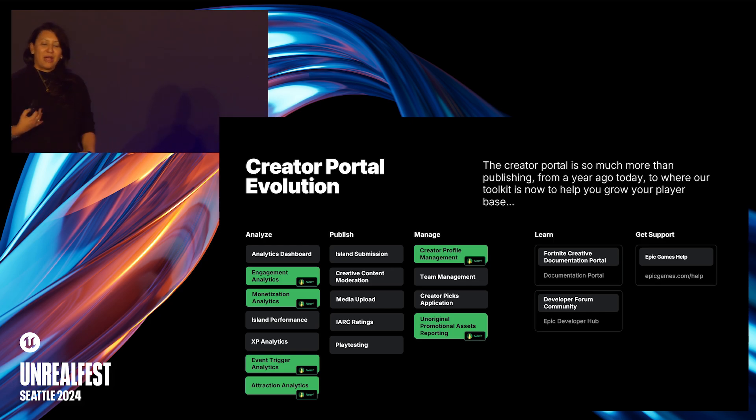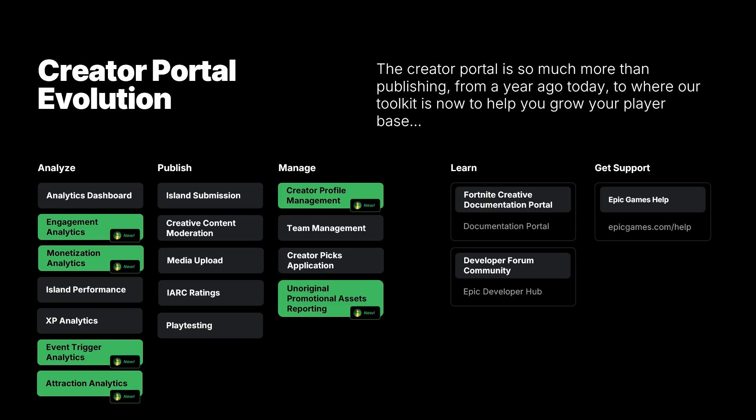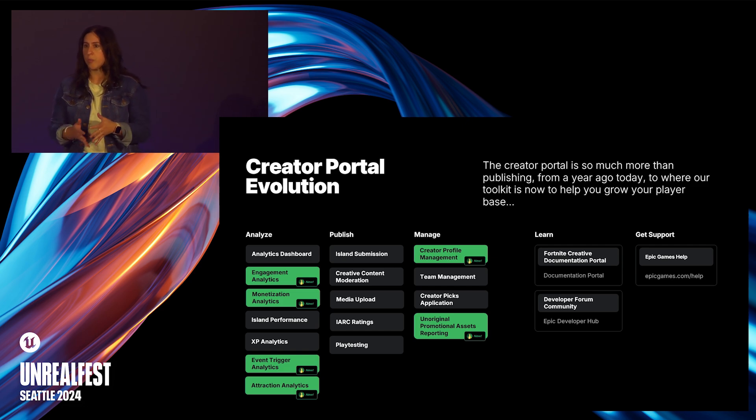We've made a really big push this year with the creator portal, which launched 18 months ago, and we're continuing to evolve it into a place to manage your business in Fortnite. We've launched many new features this year providing a toolkit based on your feedback. For example, we've launched new metrics for engagement, monetization, telemetry to help you understand player behavior, and attraction metrics — how well your island attracts players through metadata. The goal is to give you all the essential analytics key to success on the platform.